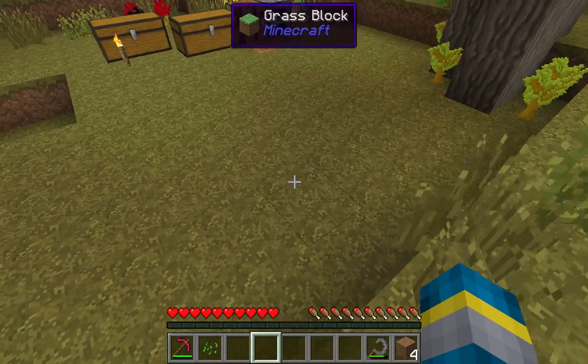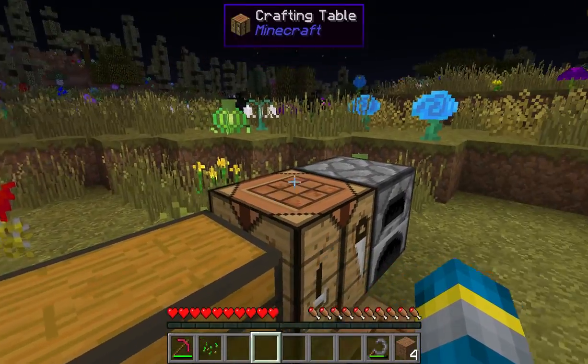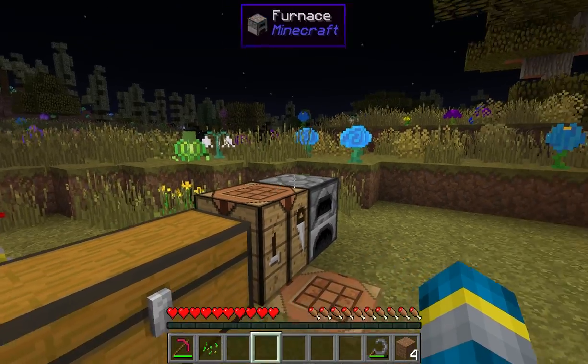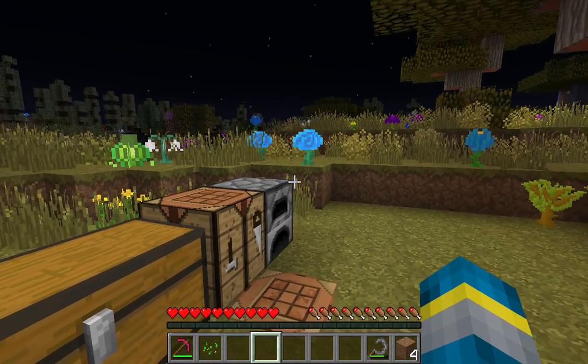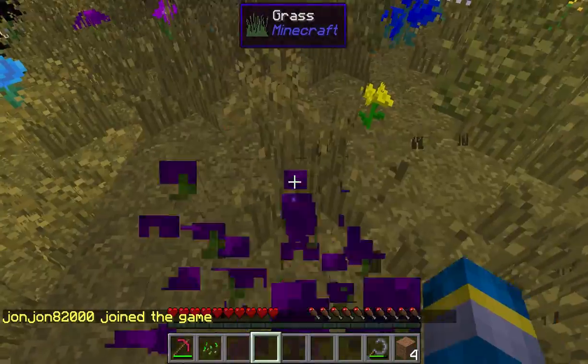We have Bibliocraft, which adds a ton of decorative stuff, along with Bibliowoods for Biomes of Plenty and Natura. We have Big Reactors, which allows you to create reactors to generate tons of RF.